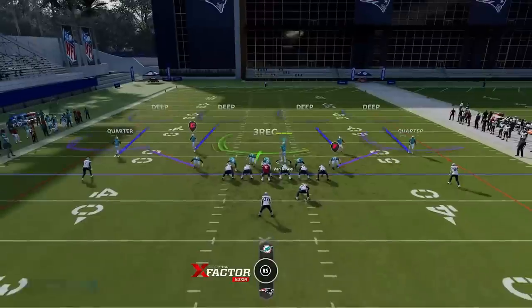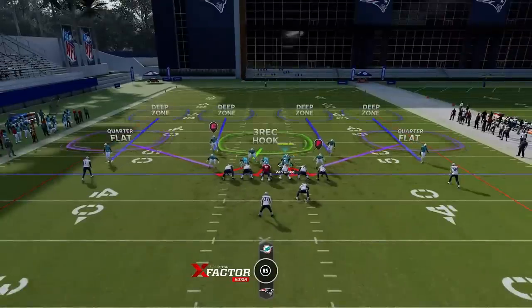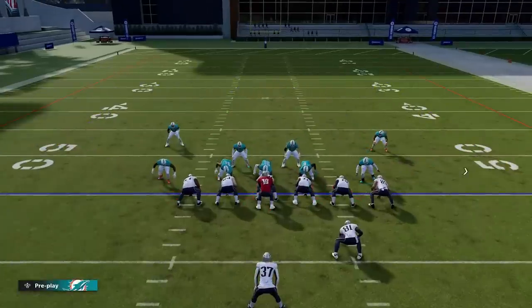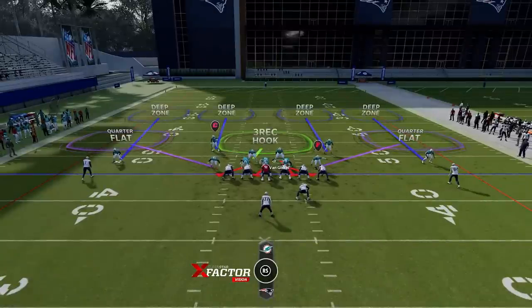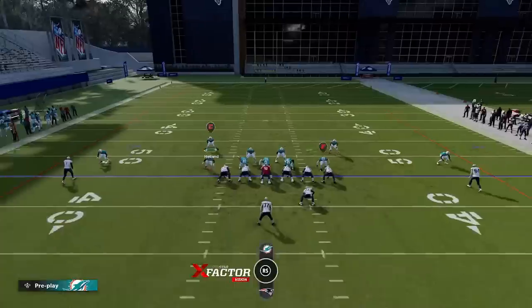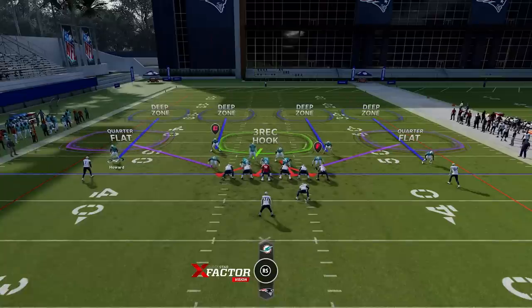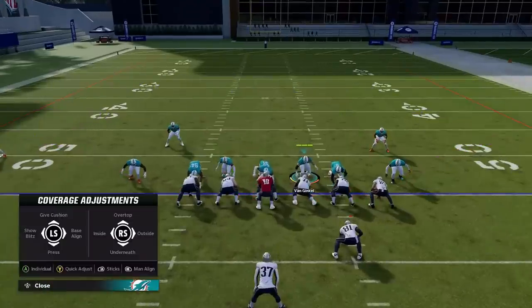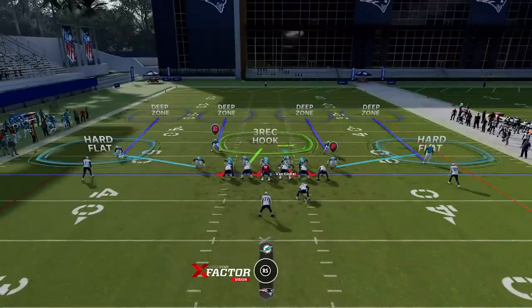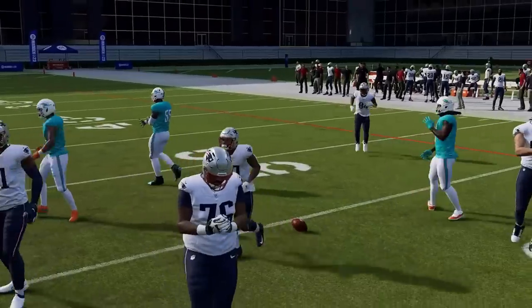Baseline show blitz, baseline again — that drops the safeties down and keeps the cornerbacks back, which is the most important part. Then if I pinch the defense we're not giving up any inside run lanes. I only save the pinching when it's fourth and inches or they're on the goal line at the one, because if you have a speedy receiver they could beat the press for a touchdown. The last step is putting linebackers on hard flat set to zero for outside contain purposes — we get an instant stop for no yards.